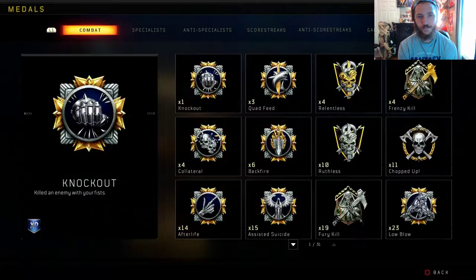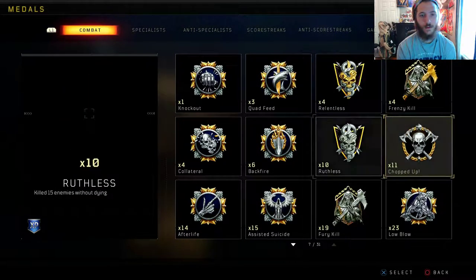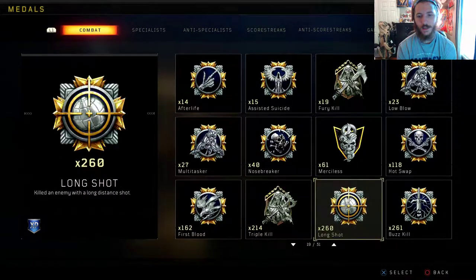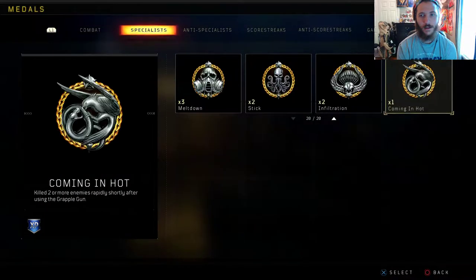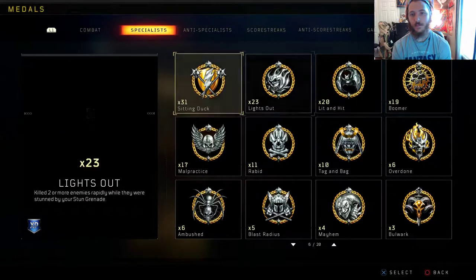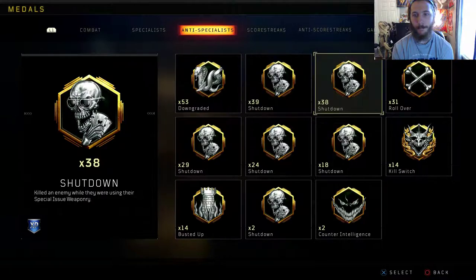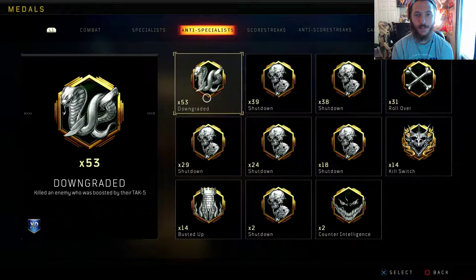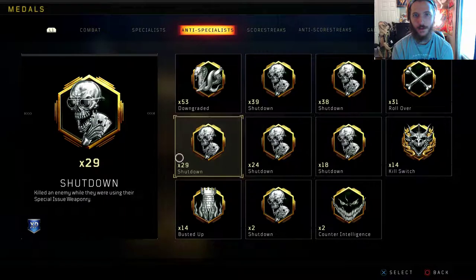Let's go ahead and look at medals. I'm just gonna scroll through these. We only have four relentless medals still, 61 merciless, 260 long shots, 611 bloodthirsties. Your specialist and anti-specialist — like I said, they still need to fix these. I think these should be able to tell you which specialist you shut down and not just a whole bunch of the same thing.